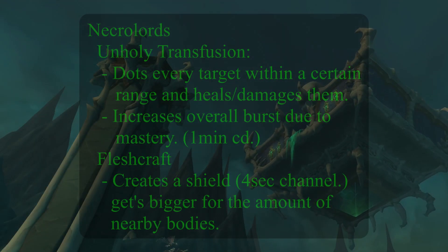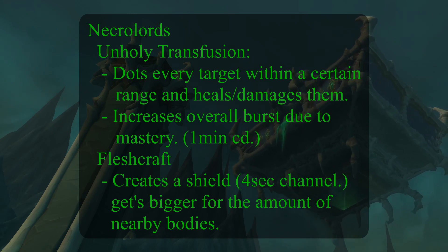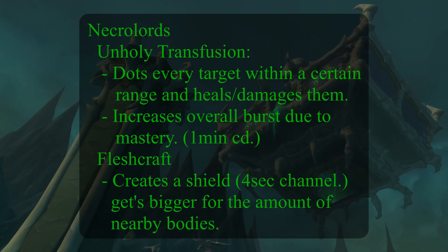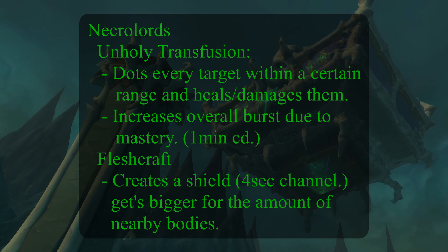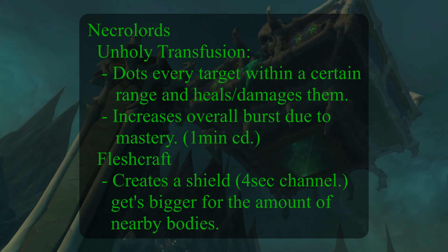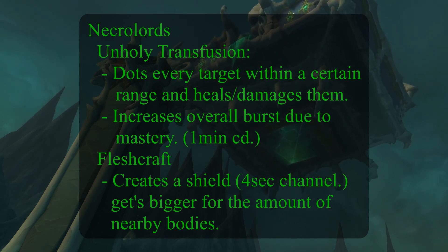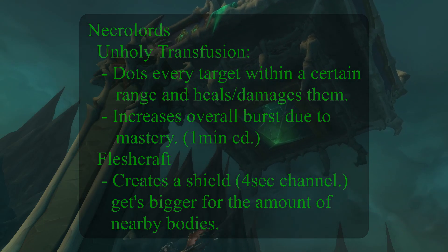When it comes to Necrolords, you get an AoE DoT which is actually affected by your mastery, which makes it so you have a huge burst when you're in Void Form and have the Necrolord DoT and the rest of your dots — making Necrolords probably the most bursty one out of the lot. However, Fleshcraft is kind of lacking as a secondary ability compared to the other Covenants, but it's still a valid choice.